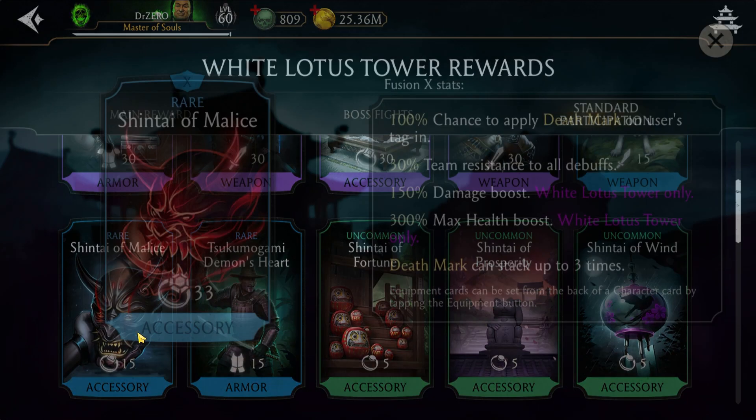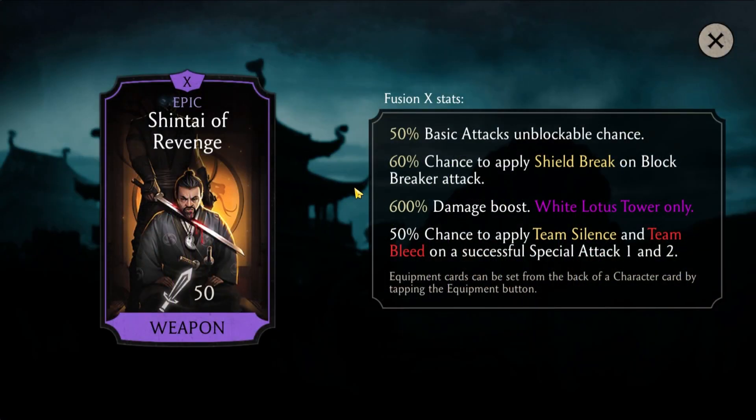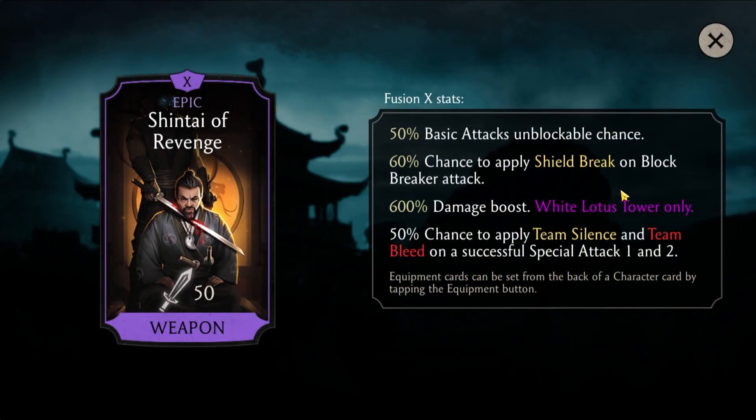Now where is that piece? This one — 30% team resistance to all, awesome, 100% chance to play, that's max on users. Tagging, damn bro. And look at this guy: 50% basic attacks unblockable chance. I need at least five copies of this piece to reach max. How can I check the basic stats? Somebody tell me in the comments — what is the basic stat for this epic piece? I think it's gonna be maybe 25 to 30, that's my guess.